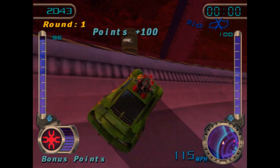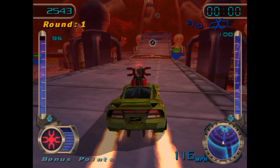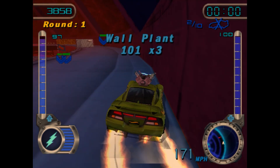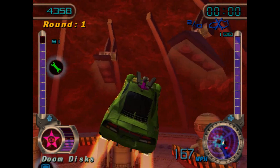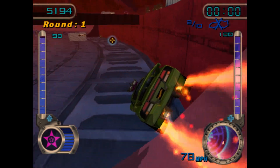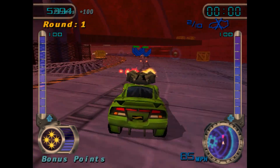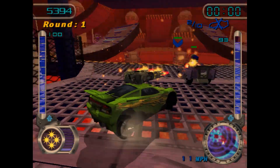We've got the Magnet Mine here — basically it locks onto enemies and deals a lot of damage. When you do stunts, you will obviously gain points, but more than that, you gain ammo for your weapons — that's the main thing. The more points you get, my ammo goes up on all of my weapons. It's not just a selected weapon, which I do quite like.